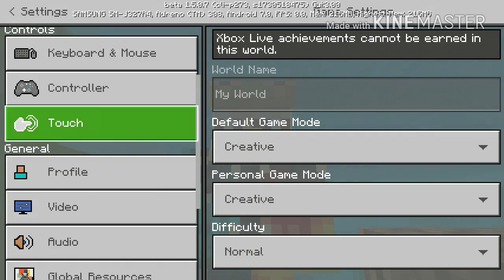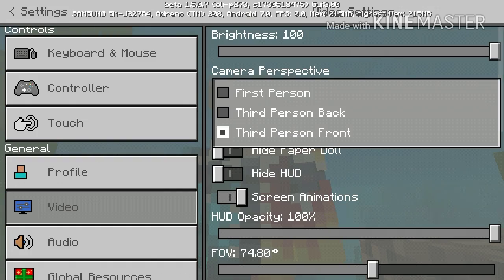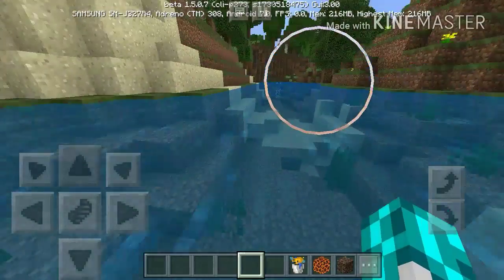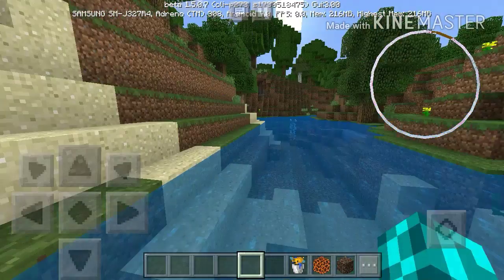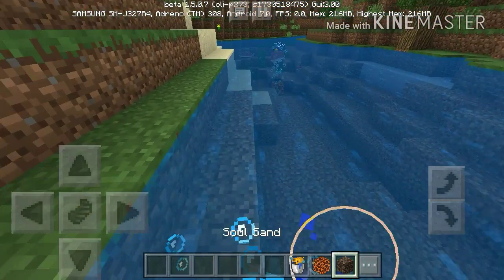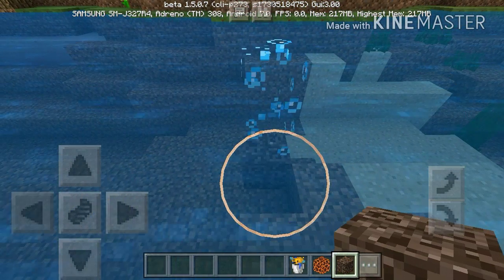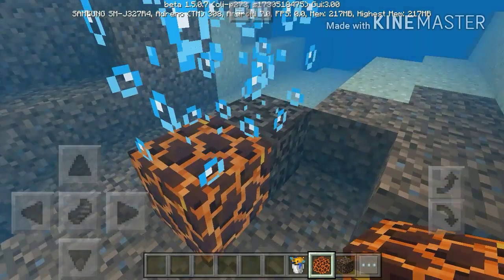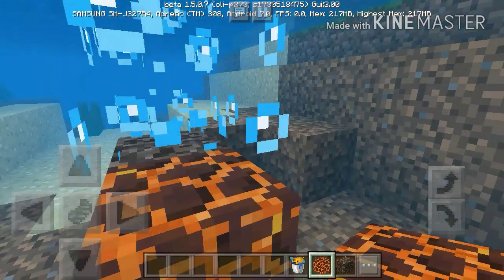The next thing has to do with the bubble columns. Basically, when you first update to this update, you're going to see the bubble columns. Here, I'll place a couple more so we don't have to walk all the way over there. This is what they look like. And there's a new setting where you can change them so they look different.